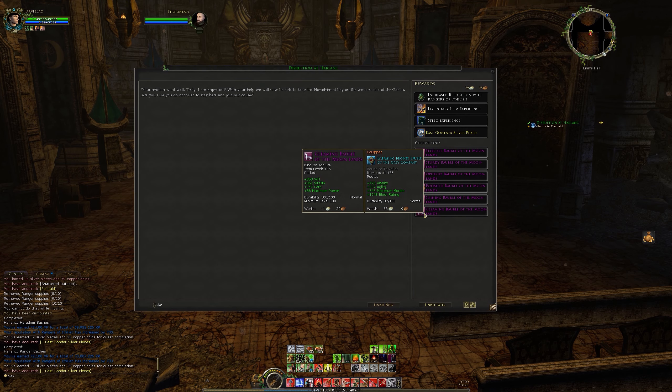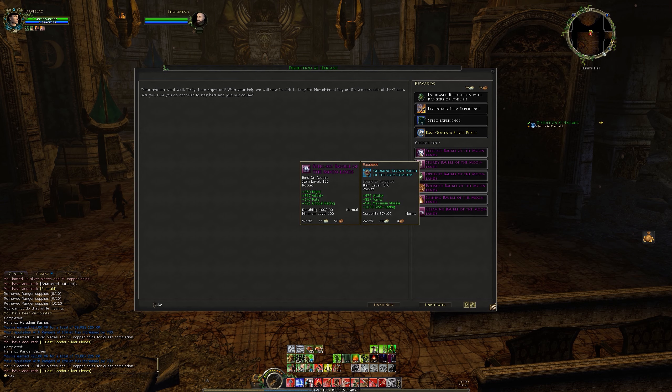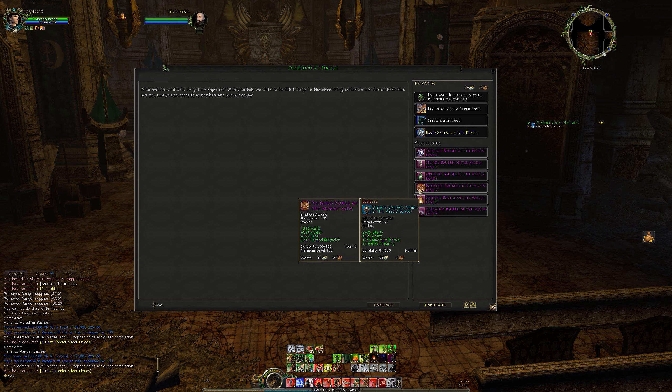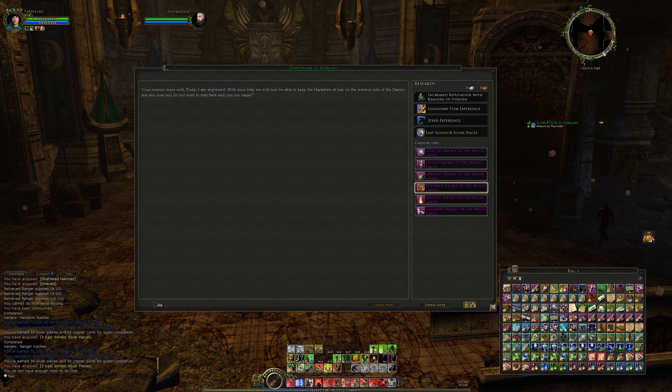Finishing that gives us the pocket item - there's like two for each, two for light, two for heavy. So that's might vitality fate, and that's also might vitality fate, but you've got tactical mitigation on one and critical rating on the other. The agility vitality fate is critical rating and tactical mitigation. I think we're not really going to use it because the agility is a lot lower, but the vitality is decently high - we get 546 vitality or morale, which is a lot, so we'll pick it up but we won't actually use it, which is pretty common for most things here.